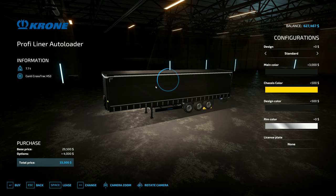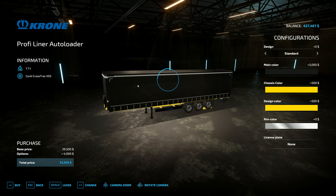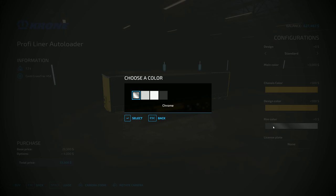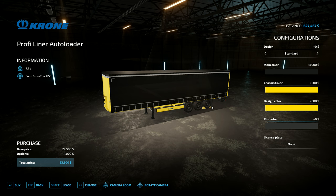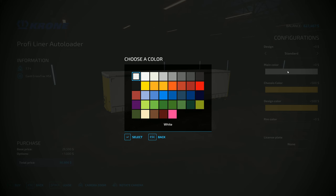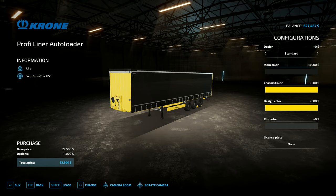Let's do this the other way around - we go jet black on there, and then chassis can be the John Deere yellow. And the design color can be the John Deere yellow as well. That's a lot better, I like that. And then the rim color, we could go with the black on there. Let's not worry about the license plate. So standard Crone - it just changes the design on there. So we can just go with this, and then we bring that one up.